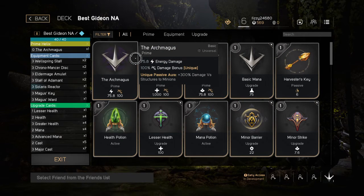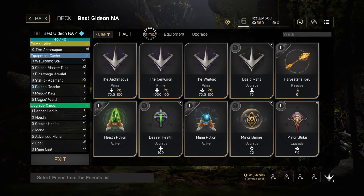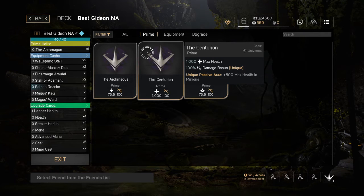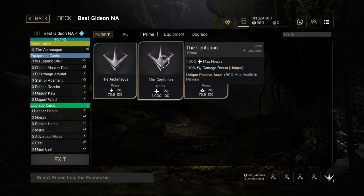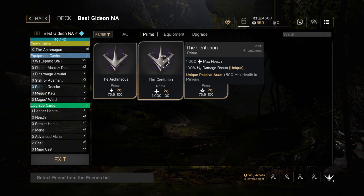We're going to use best Gideon NA because it's clearly superior to everything I've built so far. All my other decks are literally trash before this one because I just now have learned how to properly build completely. To start: prime cards. Using a prime card is basically the effect you get from the Baron Buff — it isn't something you purchase or put on. It's empty because it's already on your character, and it only activates once you kill the big purple monster.